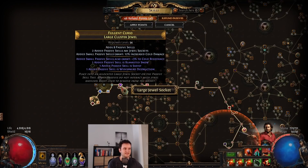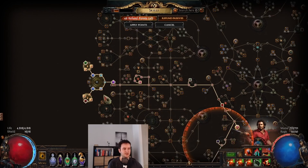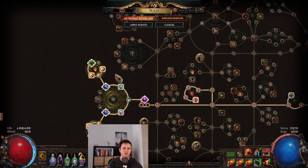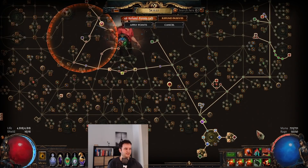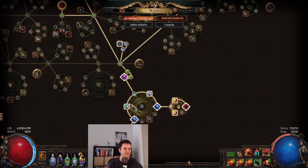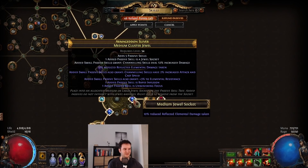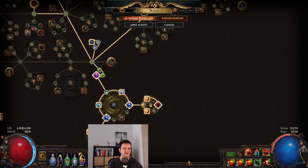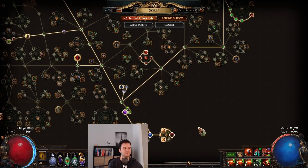The reason this isn't budget are these large cluster jewels — they cost like 20 exalts each. The medium ones are okay-ish. That's basically the main reason you can downgrade almost everything in this build, but those large cluster jewels are really important. Usually I would say just don't get a third one and path here, which would use an extra two passive points, but this build is so tight I cannot recommend it if you can't afford these.